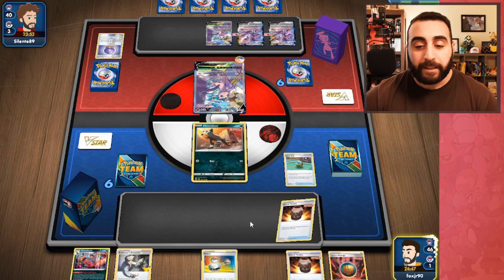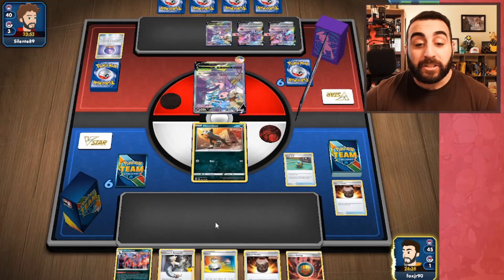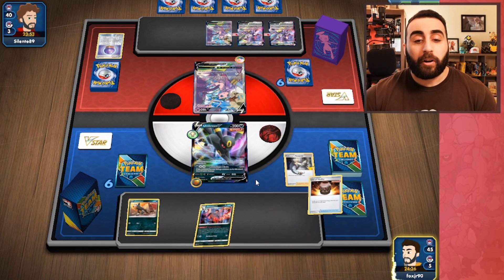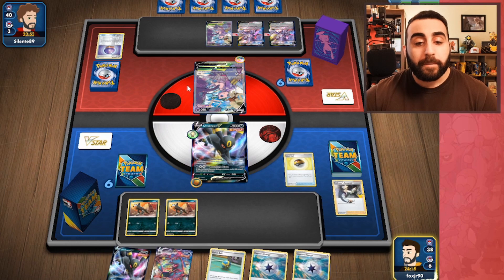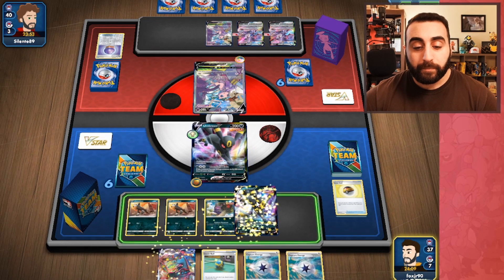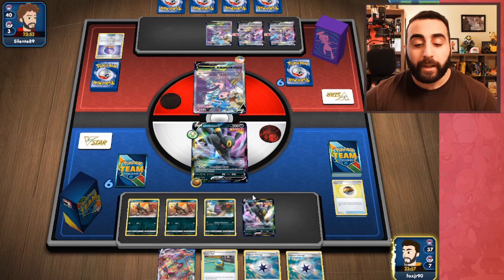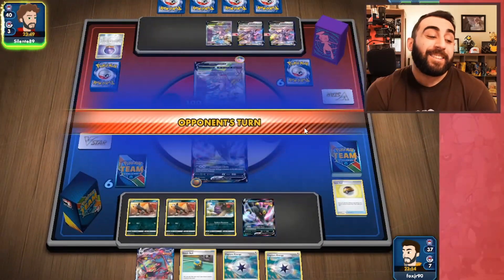They threw down their two Air Balloons, so if I play a Tool Jammer they can no longer use them. This is one of the reasons I like Tool Scrapper a little better than Tool Jammer — if they have a Tool Scrapper there's nothing I can do about it. We need to get rid of one of our Urns, which I don't like, and we'll go ahead and get an Umbreon. We can at least use Mean Look, and we have a Houndoom. I can Level Ball for a Morpeko in case they want to do a prize trade.